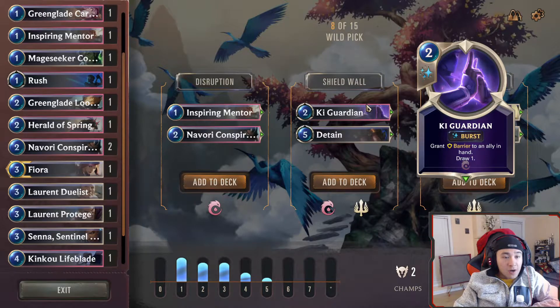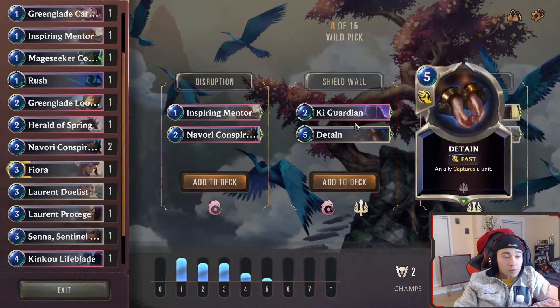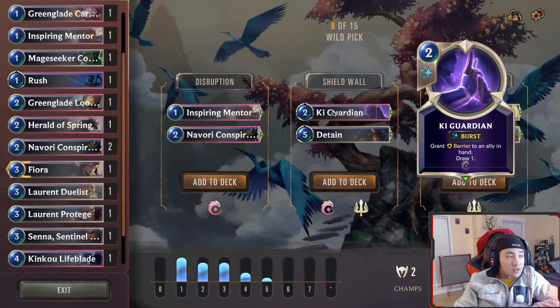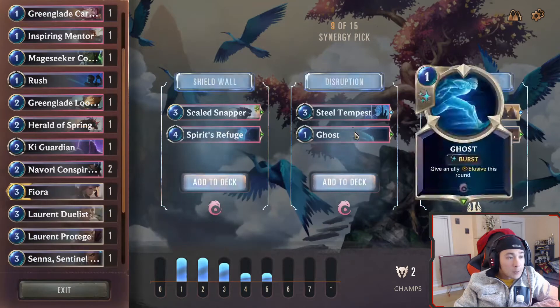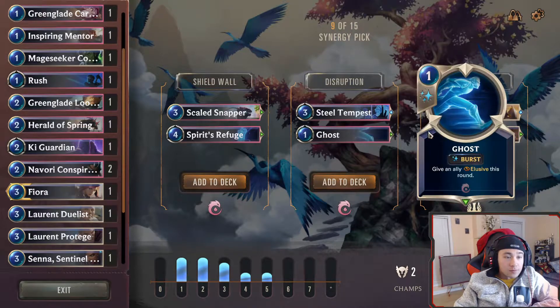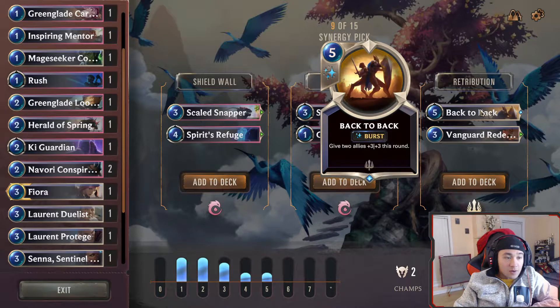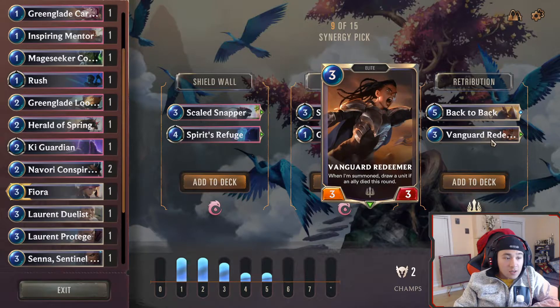Grant a barrier to an ally and draw one, and detain. So we have some removal. This lasts until we play it — really good, I want this one. Grant an ally barrier and lifesteal this round — not bad. Steel Tempest — eh. Back to Back: grant two allies plus three plus three this round. When I'm summoned, draw a unit if an ally died this round. I like these two.